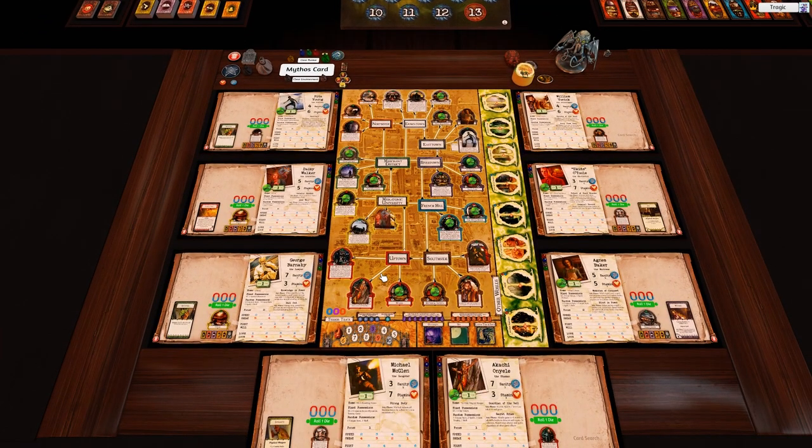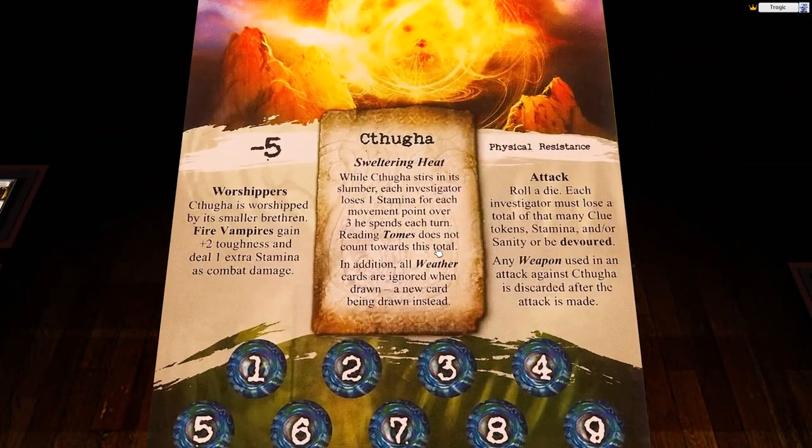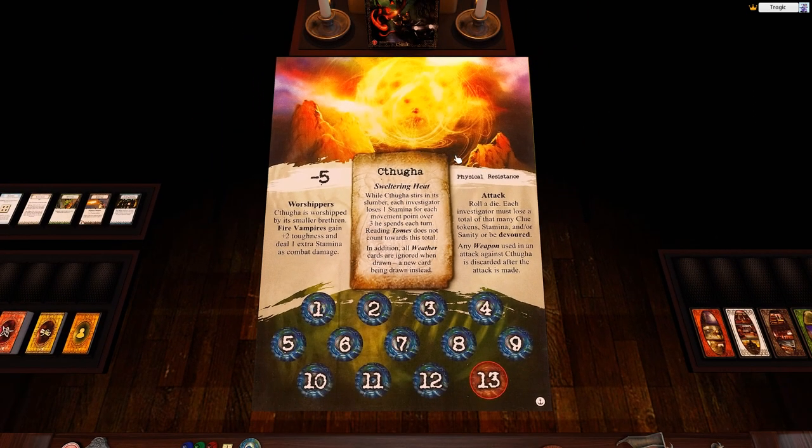Let's look at Kythuga. His ability, Sweltering Heat: while Kythuga stirs in his slumber, each investigator loses one stamina for each movement point over three spent each turn; reading tomes does not count. All weather cards are ignored when drawn, with a new card drawn instead — so Kythuga is basically a permanent sweltering heat wave. His worshippers are five vampires that gain plus two toughness and deal one extra stamina damage.